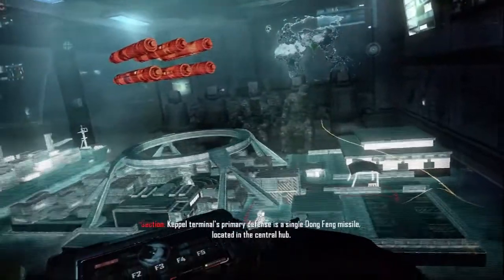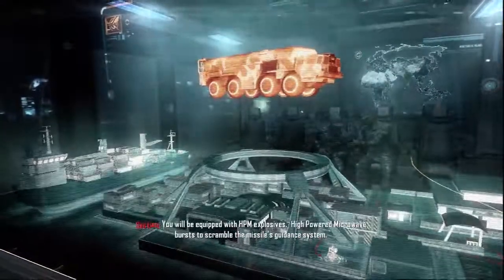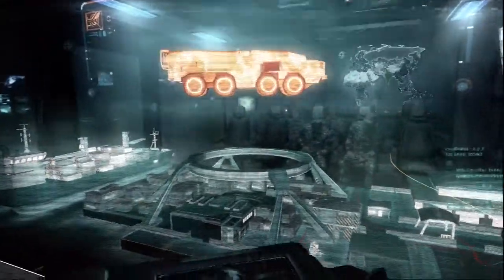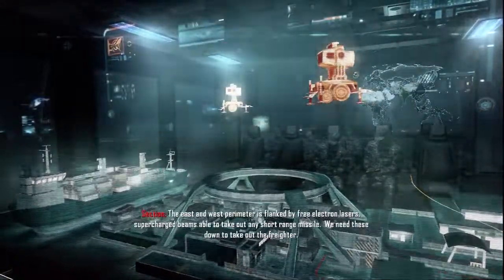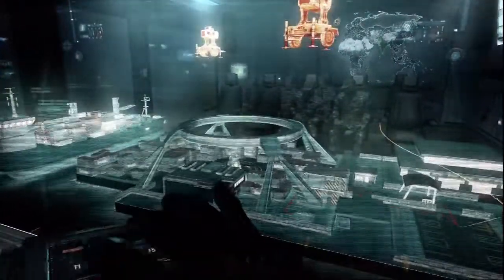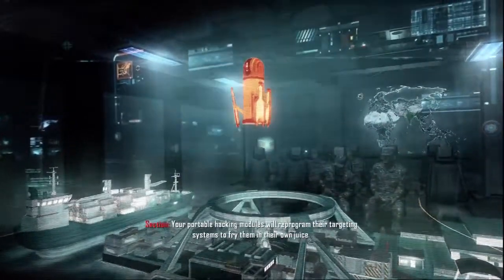Keppel Terminal's primary defense is a single Dongfeng missile located in the central hub. You will be equipped with HPM explosives — high-powered microwave bursts to scramble the missile's guidance system. The east and west perimeter is flanked by free electron lasers, supercharged beams able to take out any short-range missile. We need these down to take out the freighter.